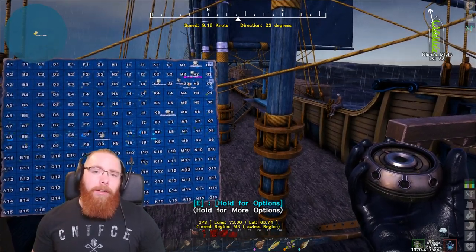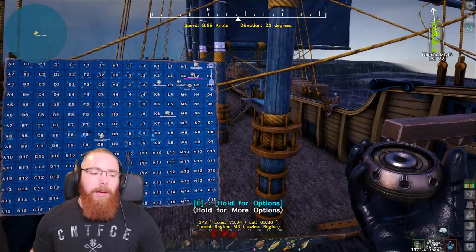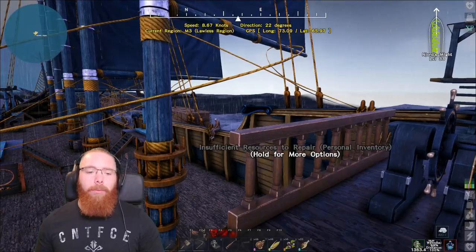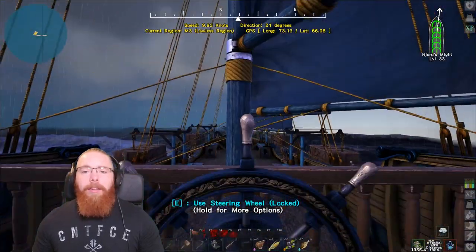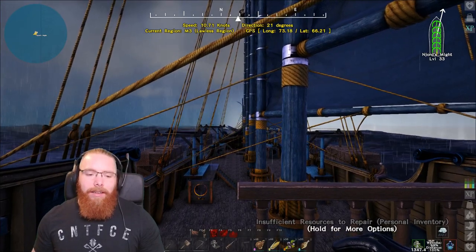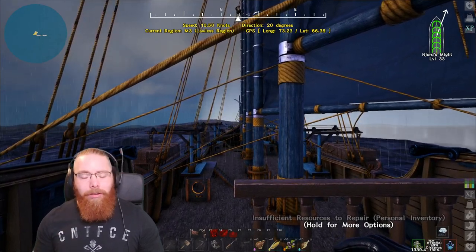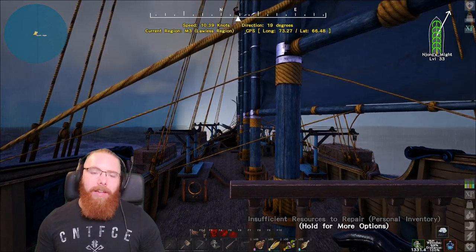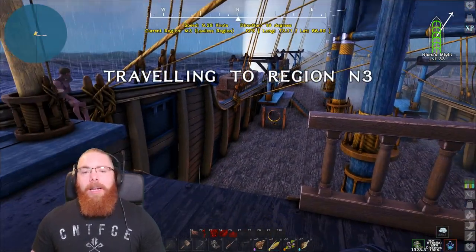I'm actually going to change my sails to speed sails because I don't do that much haulage right now, so I can wait for the wind. But originally when I built this we were moving everything up north from L6 and I just wanted to get on with it, so I went handling sails. The galleon's handling is awful — if it had a rating of 0 to 10 it'd be a 0.1. It's a gigantic ship and takes miles to turn. With the handling sails that's reduced a lot — it handles quite well for the size of it.